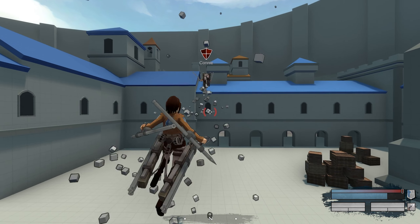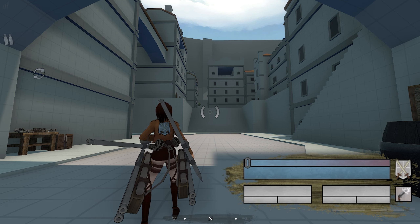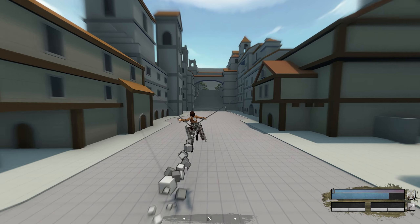With limited movement capabilities, the spears make up for it with long range and area denial. The thunder spears have six total shots — two loaded and four more in your reserves. The spears also use the ODM gear, meaning you could reload while reeling in.